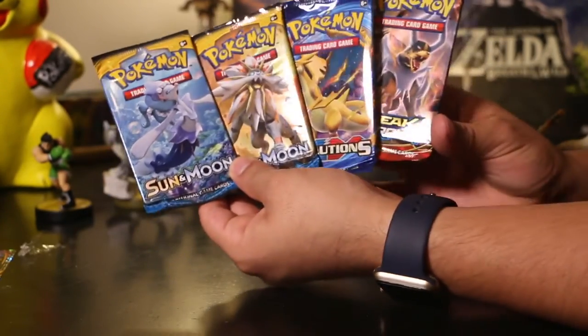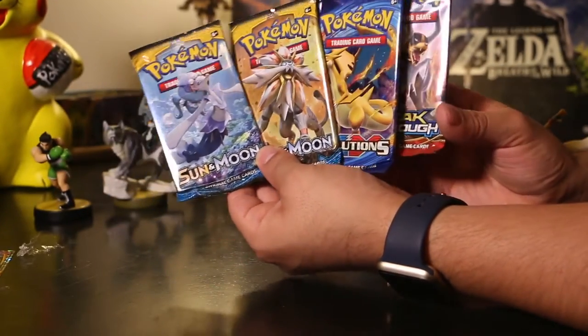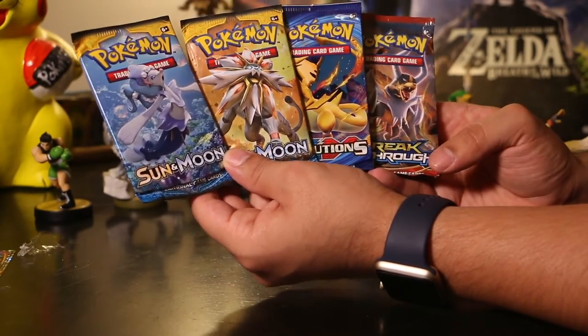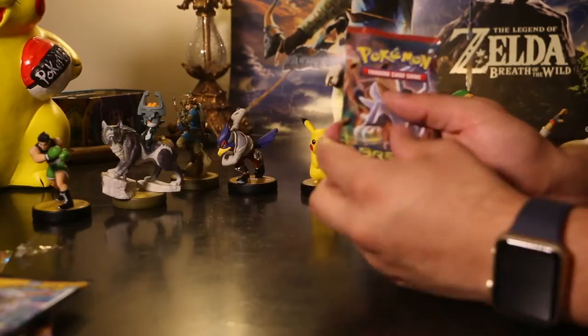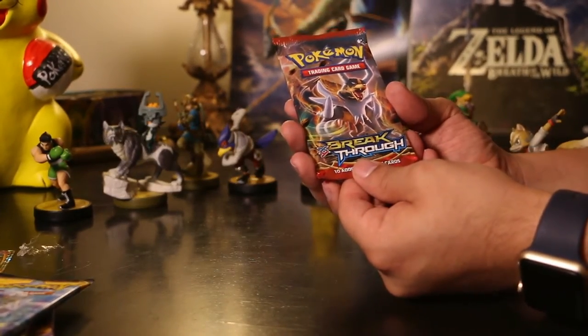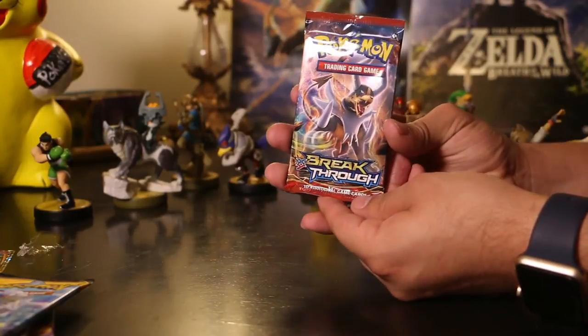In the box we do get two Sun and Moon packs, two Evolutions packs, and a Breakthrough pack. We're going to go ahead and start with the Breakthrough pack — you got Mega Houndoom on the front there.